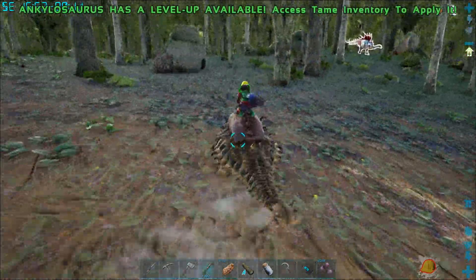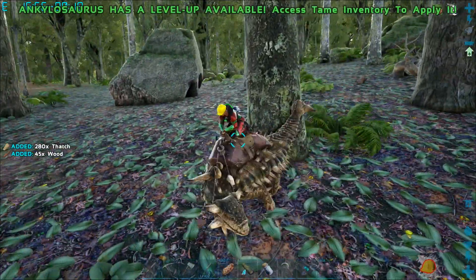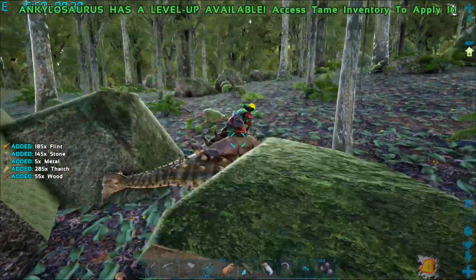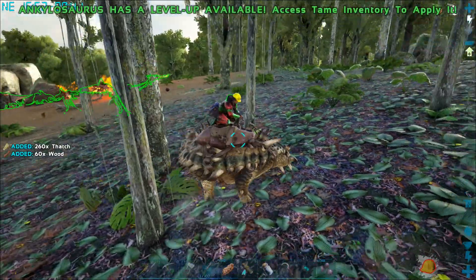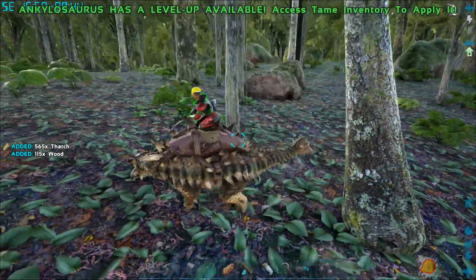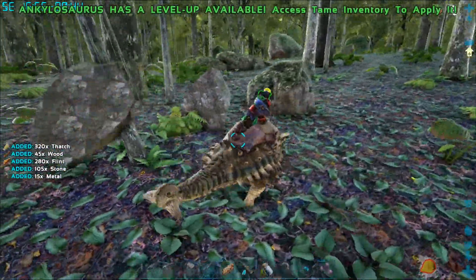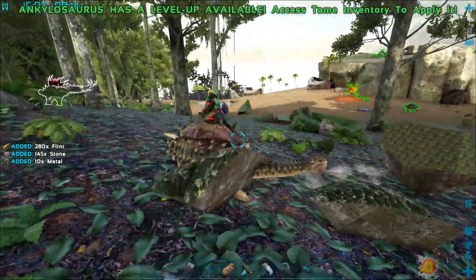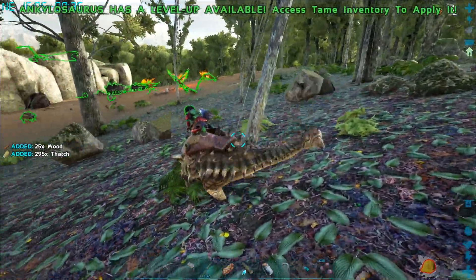Getting thatch and stone. Oh, there are presents up here! Right, we forgot to open those. I got one — mistletoe, ten thatch, ten fiber. Nice, that'll help a little bit. I don't know about the mistletoe though. Pucker up baby, right?